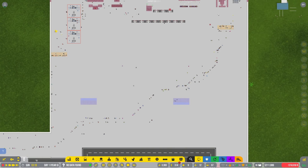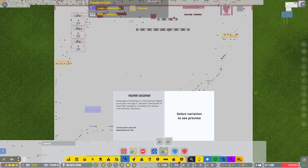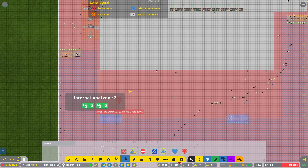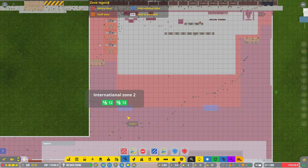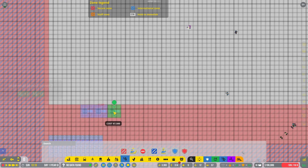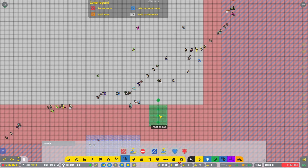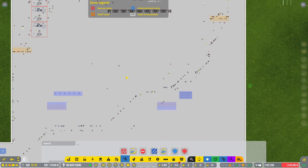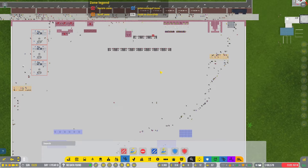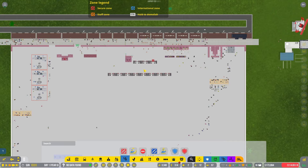I need to take basically the front half of this terminal and turn it into something more usable than what we currently have. I'm going to add just a bunch of small security desks because this is extremely temporary, until we can get security moved to the correct location, which is on the second floor.